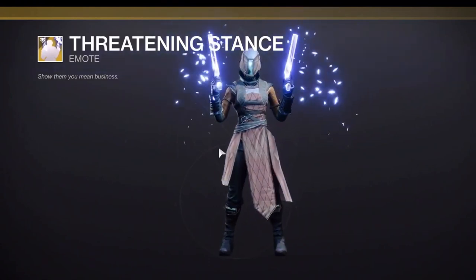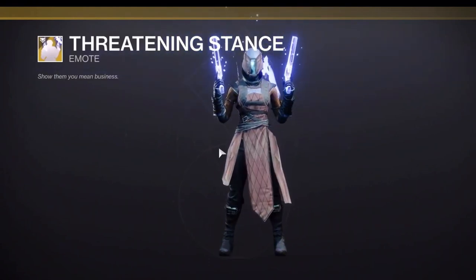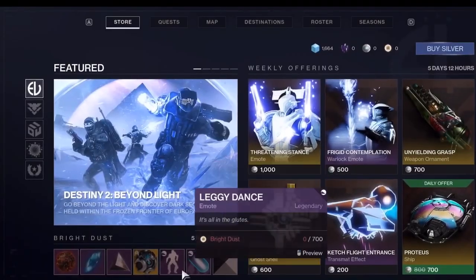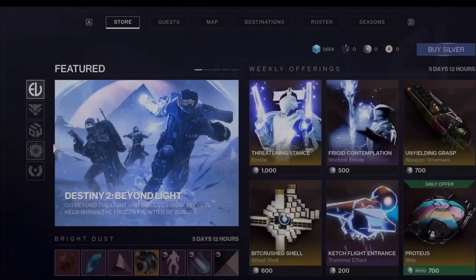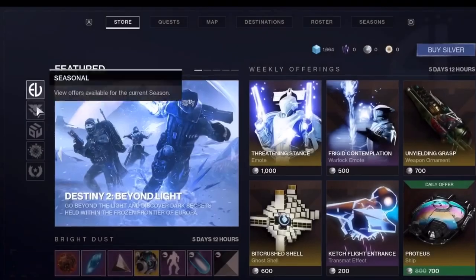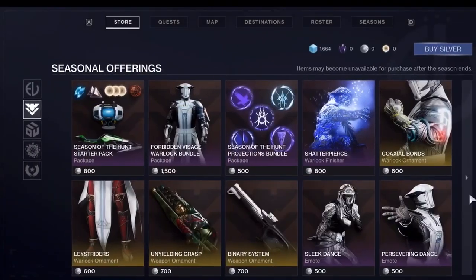This is the Threatening Stance emote — that almost looks like Cayde's Ace of Spades — it's just him standing with two guns in his hand. Then there's Laggy Dance, and Jack Hernia actually came back as well, along with this emote. Pretty cool.